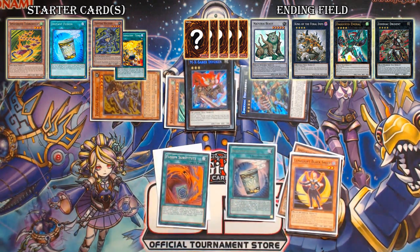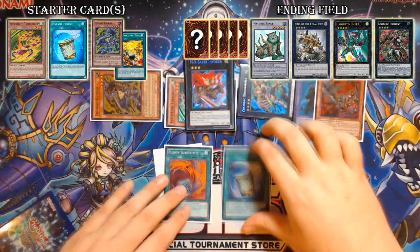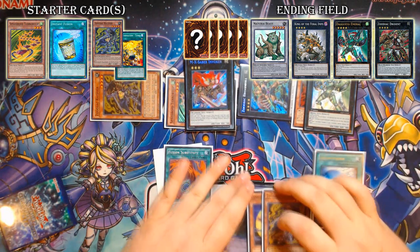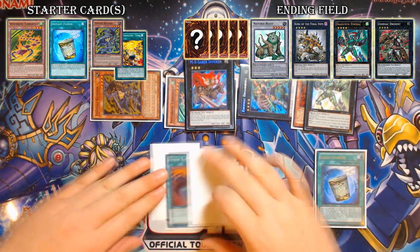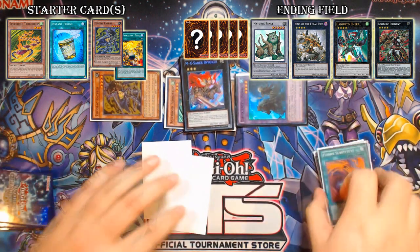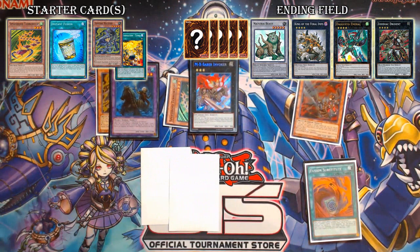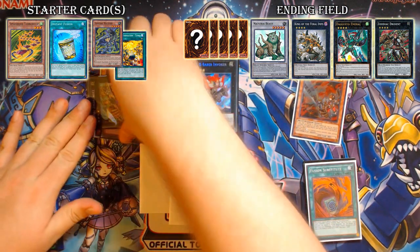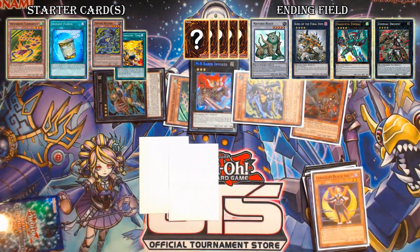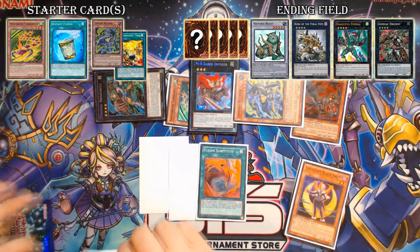Detach Rat from Tiger Mortar to Special Summon Rat from deck, then put Broad Bull on top, detaching to search Lunalight Black Sheep. Discard Black Sheep to search Fusion Substitute. Activate Instant Fusion into Norden — Norden brings back Thoroughblade since it's the other usable level four in grave. Overlay Thoroughblade and Norden into Digusto Emerald one, detach Norden to shuffle back Norden, Lunalight, and Rapier, drawing a card. Then Fusion Sub away Emerald and Broad Bull into Norden, bring back Thoroughblade again, and build a second Broad Bull with Norden and Rapier.